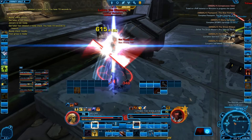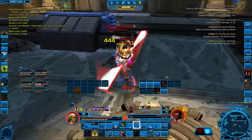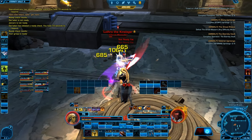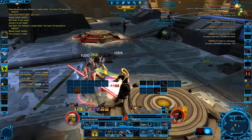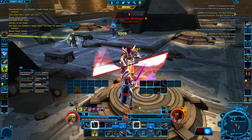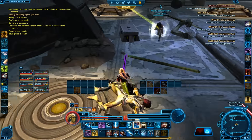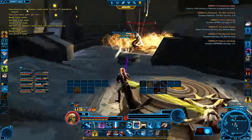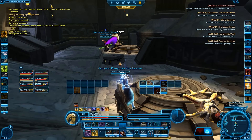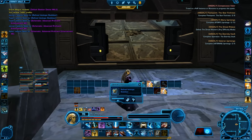Or you can do a different approach which I think is much easier — about 1 and a half hours — which is to just do Eternity Vault and Karagas Palace. Eternity Vault gives you overall 2 and a half levels, maybe 3 if you're killing all the adds. While you're in there you'll also get schematics and command experience points which you can use as soon as you hit level 70. After that, you go to Karagas Palace and do the same.